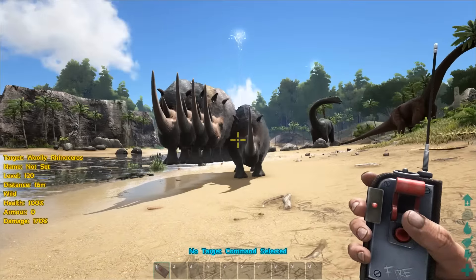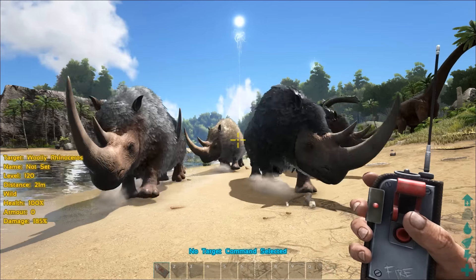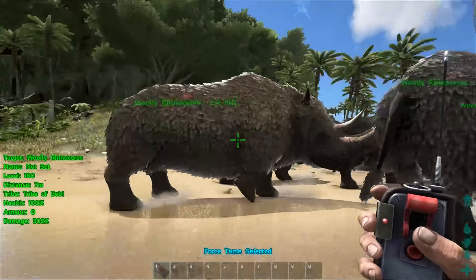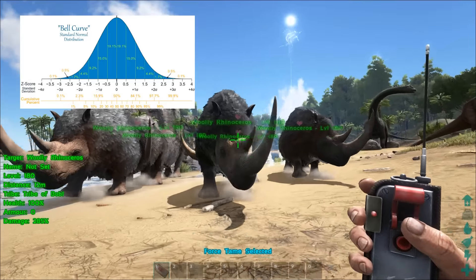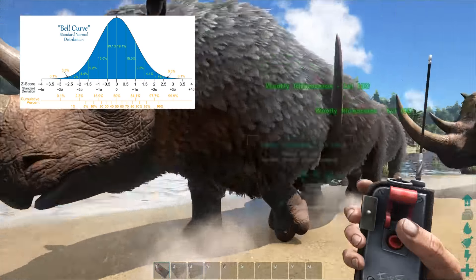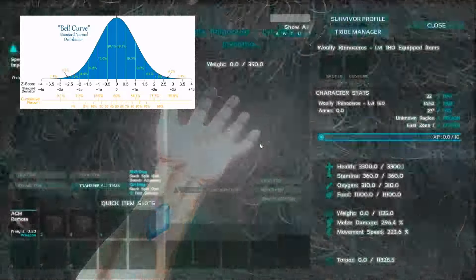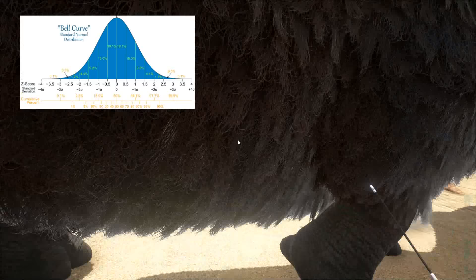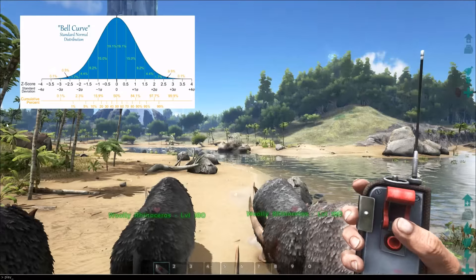How that works is there is something called a normal distribution curve diagram — I'll put a picture of that up on screen. Basically what this means is that you have a certain percentage, and the height of this graph represents that percentage. The median, the middle, is the highest percentage — that's why the graph is highest at that point. As you get to the left, that's getting you closer to 0% melee damage, which is a very low chance, probably near impossible.